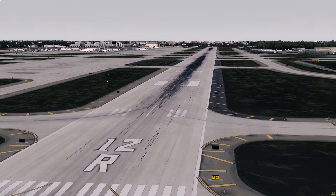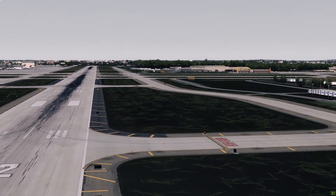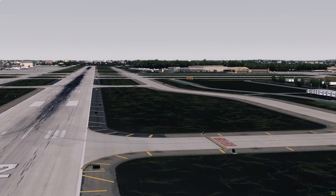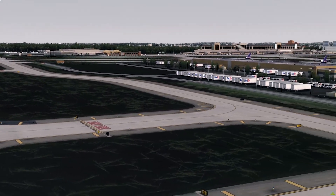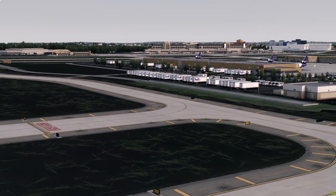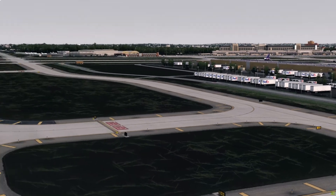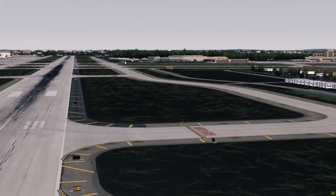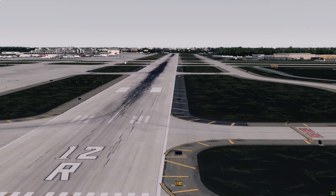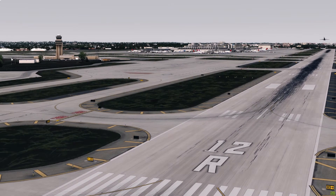To give you a general idea — if we look to the right side, we can see the general aviation area and the FedEx cargo area. We also have the terminal here and the tower.